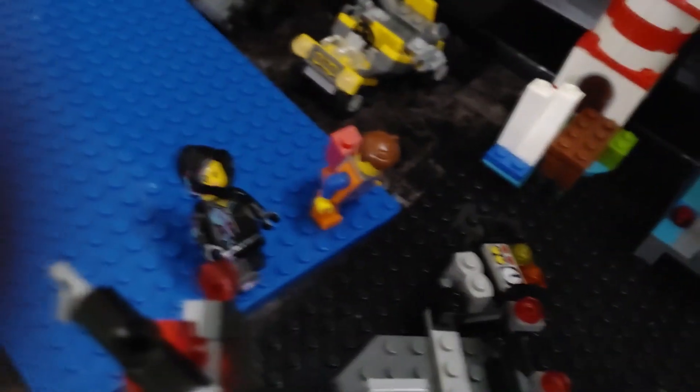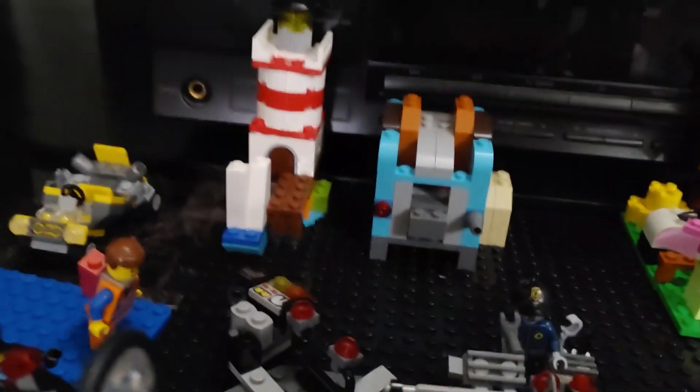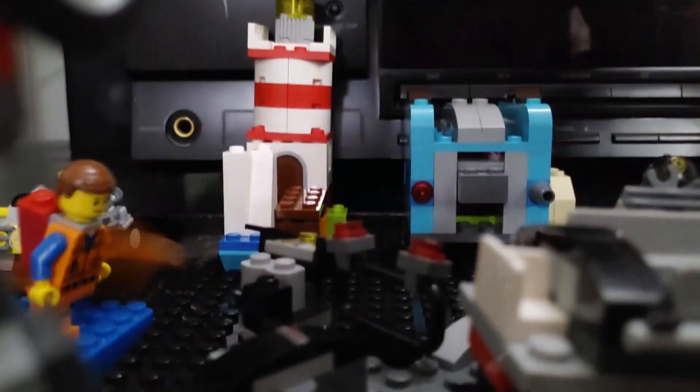Next up we have the police station, also known as the melting room. You got Bad Cop, and next up is the toaster — it has a cool feature. Boom!